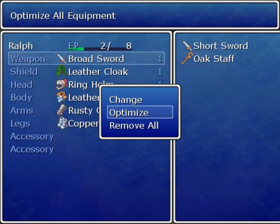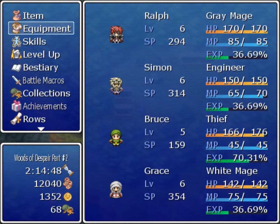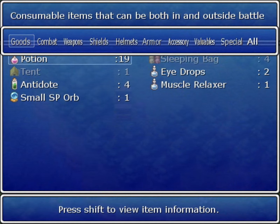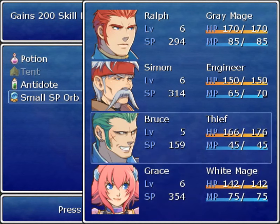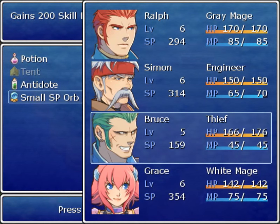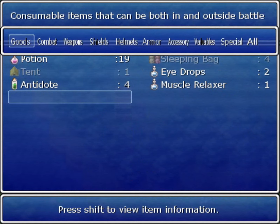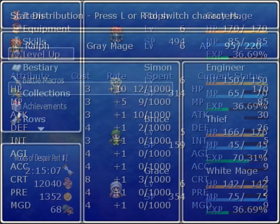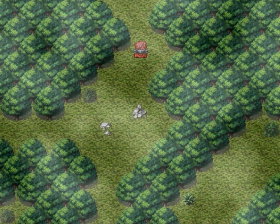Do I have? No, I do not. And Bruce — now he is. Item: small SP orb. 200. Give it to Ralph again. Also, need to level up later — do that off screen, because it's easier.